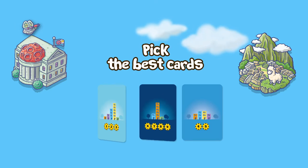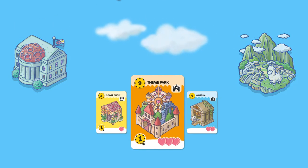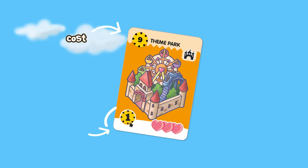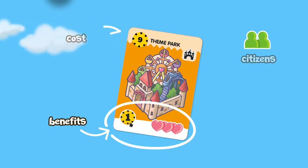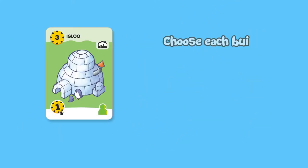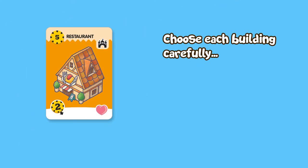In order to achieve this goal, you'll have to pick the right cards among those available. Each card features a building, along with a cost and the benefit it offers, like citizens, parts, and income. You'll have to choose the best cards according to their availability, type, their cost, and benefits.